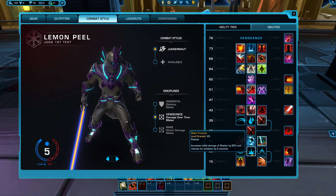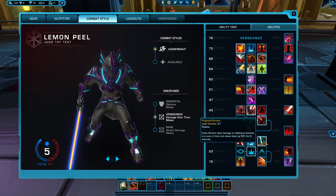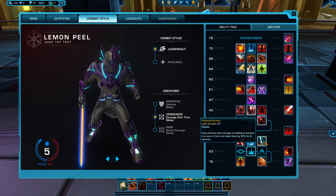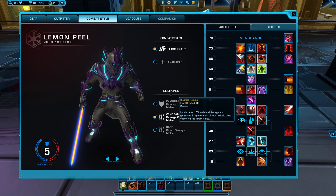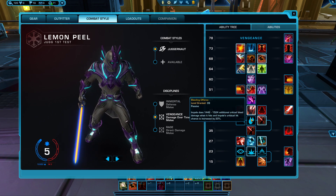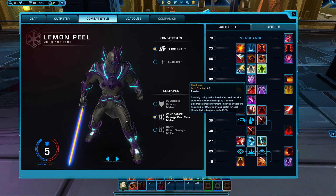We're going to go ahead and pick Major Fracture at level 23, level 27 — Projected Scream. The next one, you can pick either Skewering Strike or Bleeding Pommel; those are my two favorite ones. Next one is going to be Bloodbound at level 43.